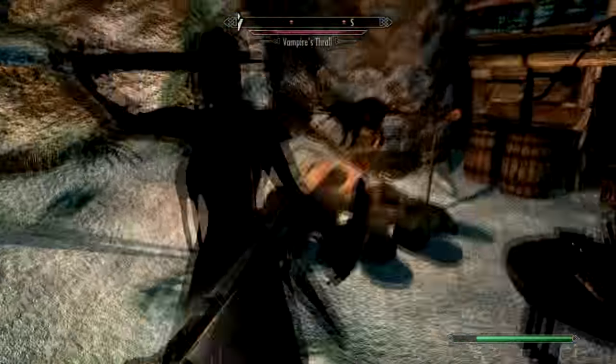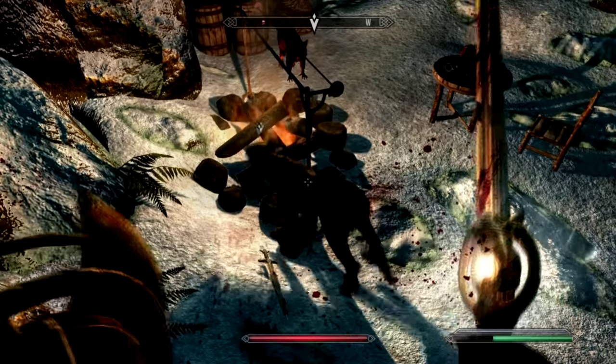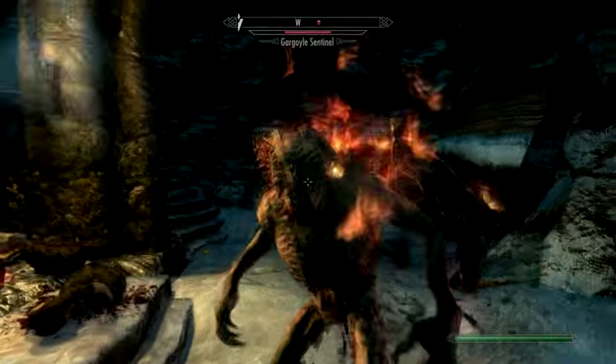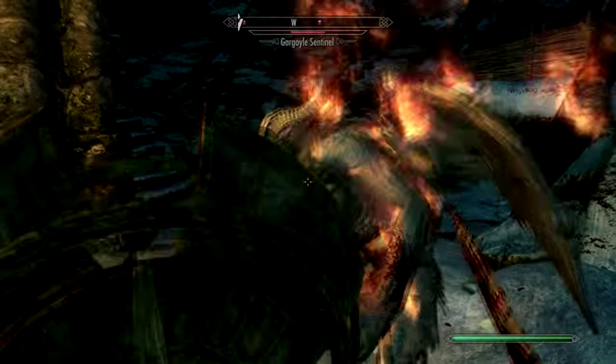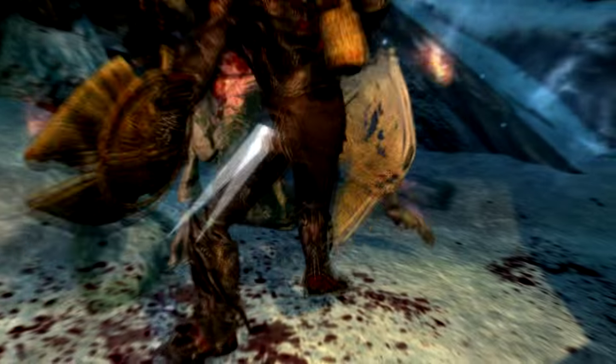The cave is full of vampires — be sure to kill them all. I'm using the Dawnbreaker, a unique sword which does ridiculous damage to undead enemies and makes them explode when you kill them, which is pretty fun. If you want the Dawnbreaker for yourself, just check out the link in the description. It's another Daedric artifact you need for the Oblivion Walker achievement.